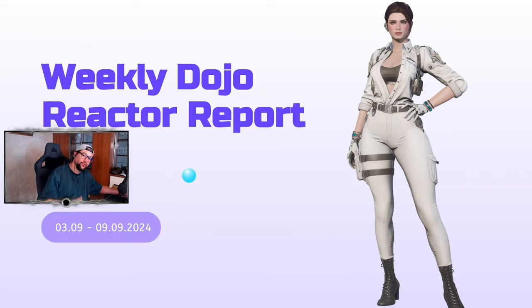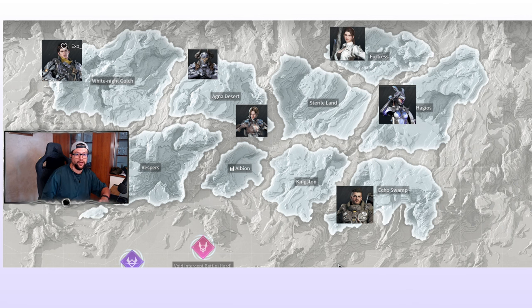Hi descendants, welcome to another weekly report for the reactor drops. This week we have Haley — the brand new descendant everyone wants to get the best reactor for, myself included. So this week is about getting her reactor. Let's get straight to what is coming and what is happening this week, and let's talk about the locations of these reactors. Haley's reactor is in Fortress — I'll talk about that in a second.